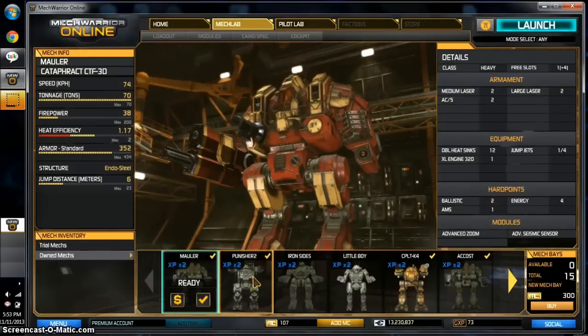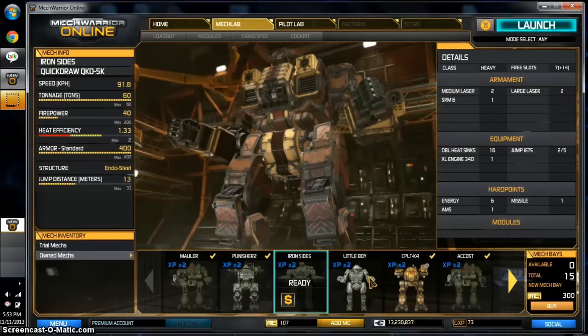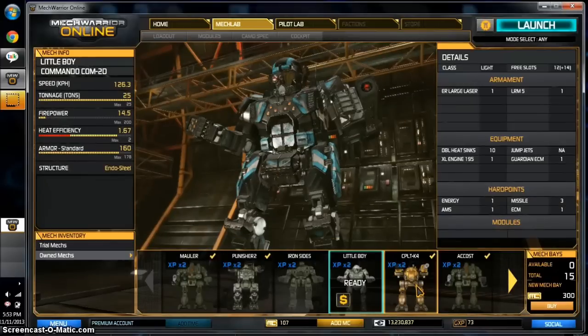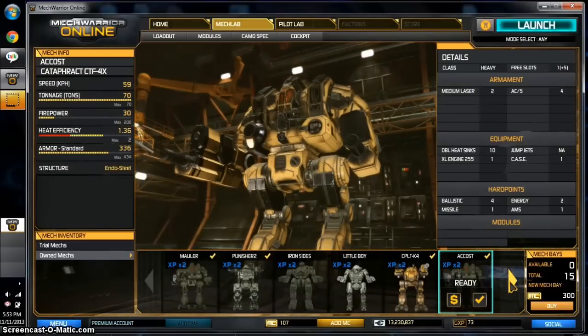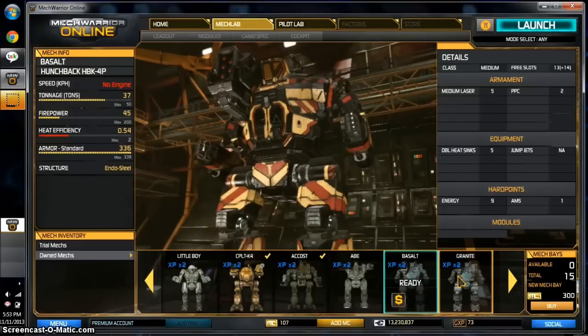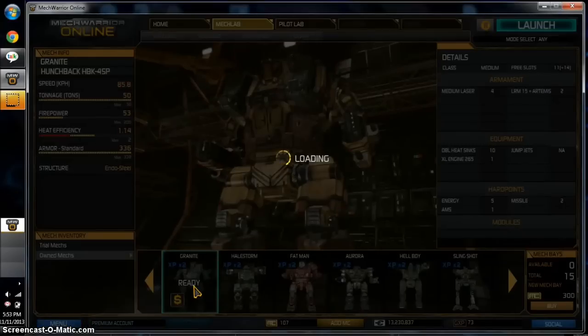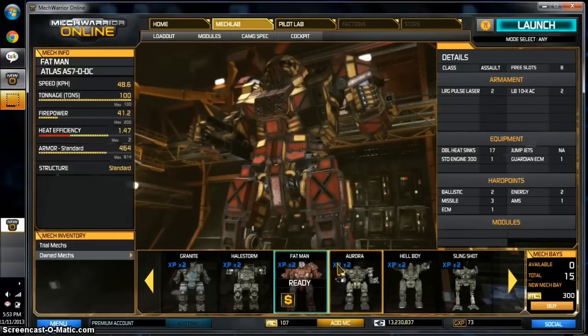Starting off with a Catafract 3D, Jagermech Delta Delta, Quickdraw 5K, Commando 2D, Catapult K2, Catafract 4X, Blackjack 1X, Hunchback 4P, Hunchback 4SP, Jagermech A, Atlas DDC — there's a lot of fun builds with that. I once took this out with machine guns, a flamer, a TAG, and three NARCs. It was entertaining. If you want me to do that again, post a comment, let me know.